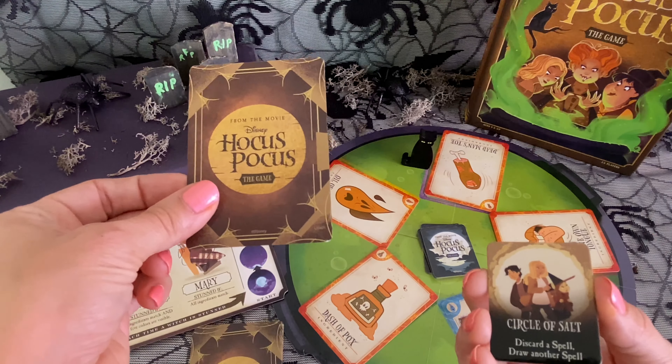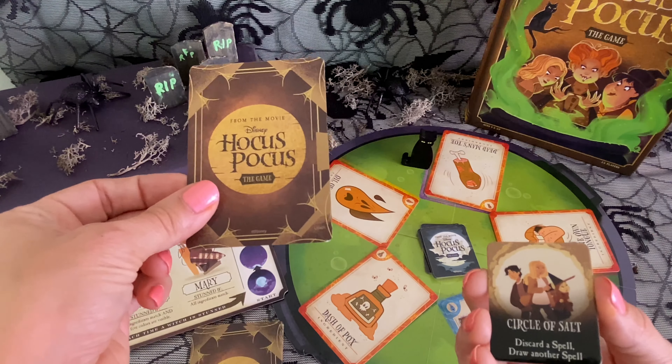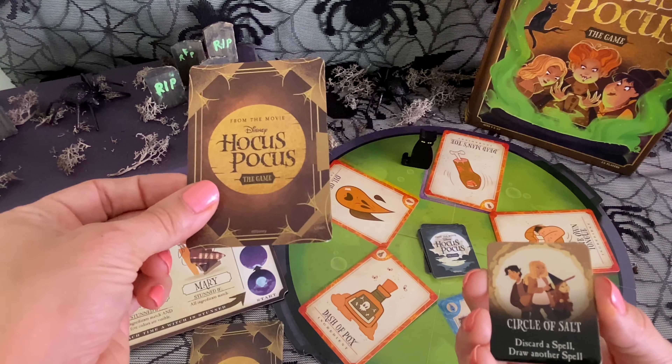We can also take turns in between and play tricks on each other. This one says 'Circle of Salt — discard a spell and draw another spell.' So we'd have to get rid of one of these and take a new spell. And of course, we can always use the help of Binx the Cat.